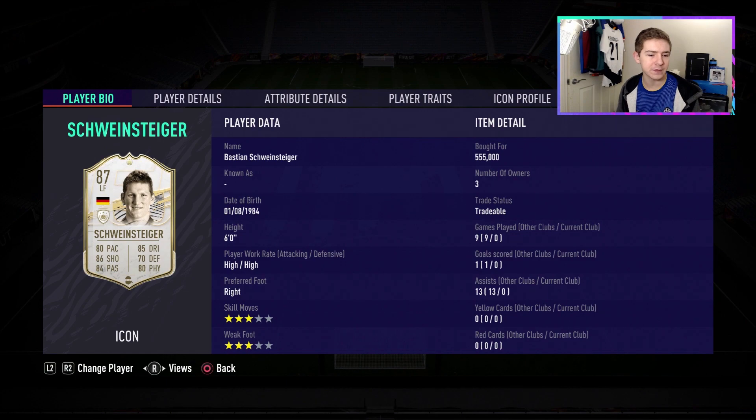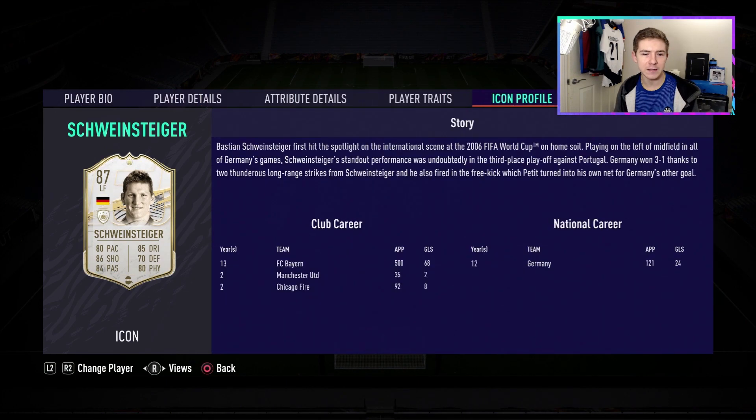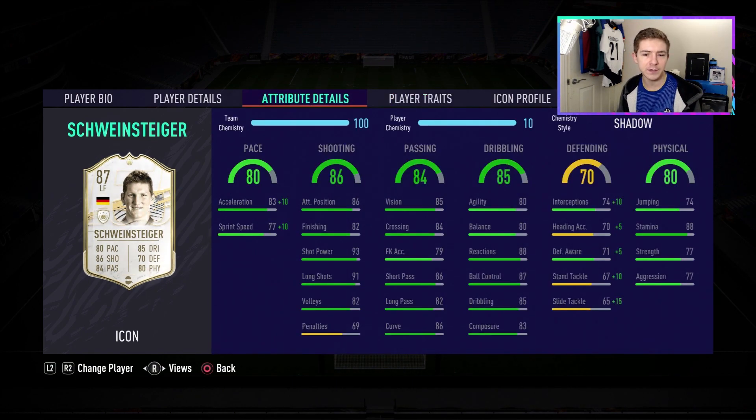Six foot, high/high work rates, three-star three-star skill moves. In terms of the icon profile, he spent most of his career at Bayern — bang on 500 games, which is pretty mad. There are no player traits to discuss, but in terms of in-game stats there's quite a bit to talk about. Pace for a mid is pretty nice, and his shooting stats are very, very good too. We could certainly play him as a CAM, and in-game I might actually do that.